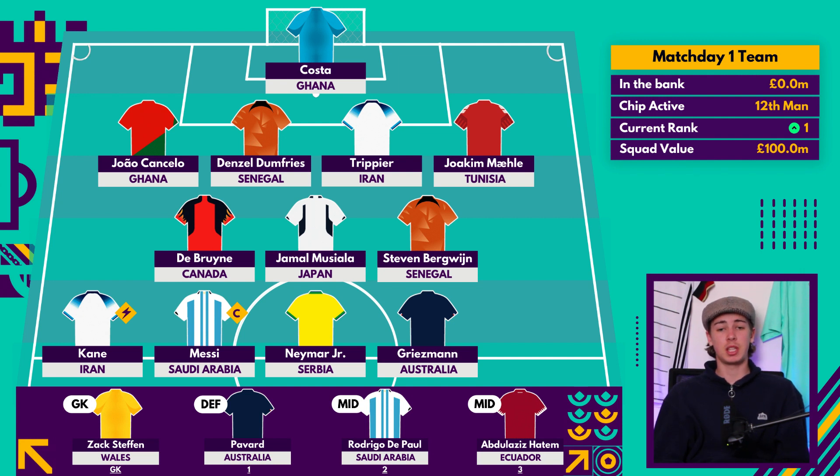The third starting midfielder is Steven Bergwijn, who has been in superb form in the Eredivisie with over five attacking contributions in his first 14 games, and solid in the Champions League too. He plays as a forward for the Netherlands, so don't be confused by his midfield positioning in Fantasy — he gets further up the pitch and also earns the extra clean sheet point as a midfielder. At £7 million he's a nice budget option.